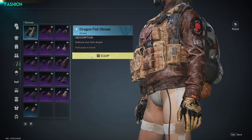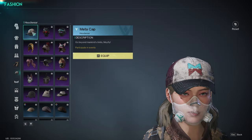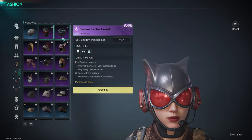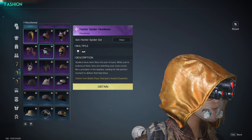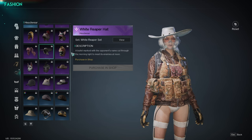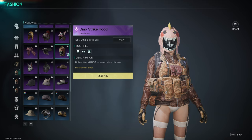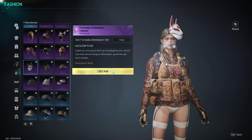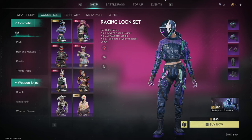Now let's move on to the cosmetics you can purchase in-game. As you can see, some can be found while playing, while others are available in the shop — there's a huge selection to choose from. In addition to these, there are also complete outfits that look amazing and can really transform your characters. You can also buy individual pieces to mix and match, creating your own unique and original outfits.